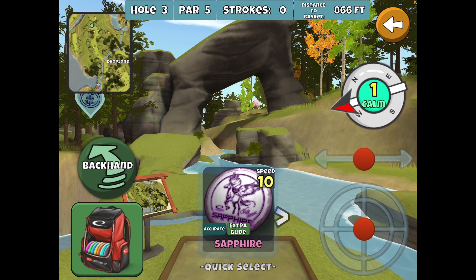For today's tip of the day, let's take a look at Ikigai hole three. If you're trying to three-star the course Under Challenge the Valley, this is probably the first real challenging hole you encounter.